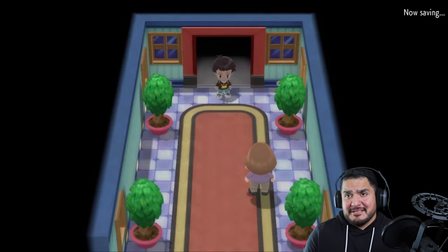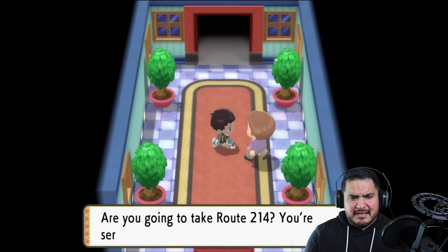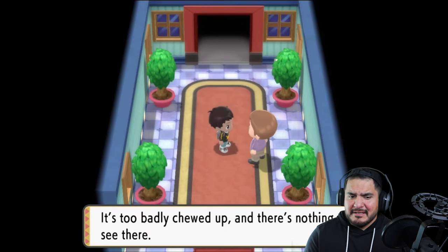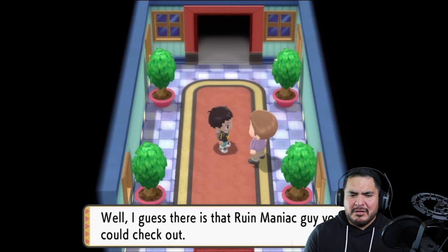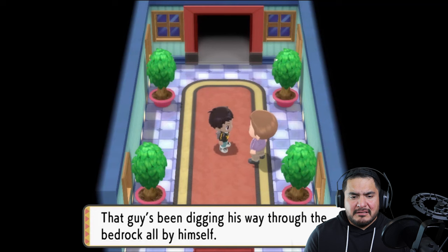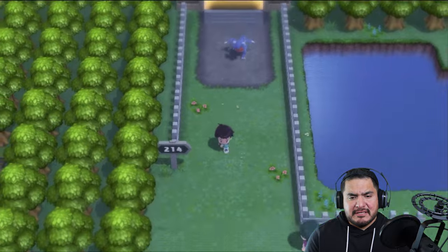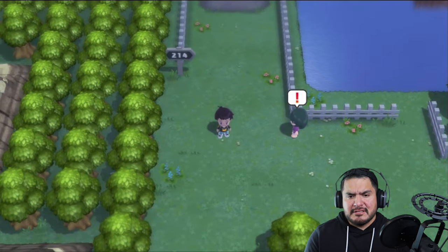We're gonna go to Pastoria City. Let's talk to this guy. 'Are you going to take Route 214? It's too badly chewed up and there's nothing to see there. Well, I guess there is the Ruin Maniac guy — the guy's been digging his way through the bedrock all by himself.' We're on Route 214, and if you guys don't remember, we did a few trades, a few evolutions, and other stuff.